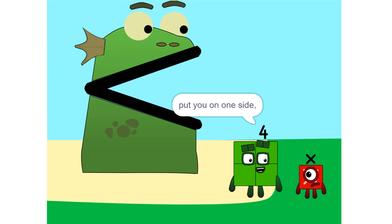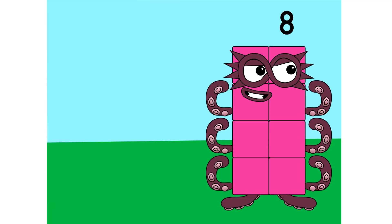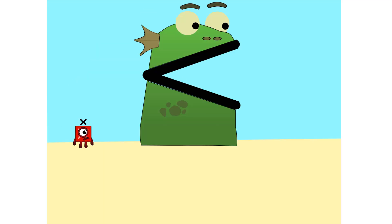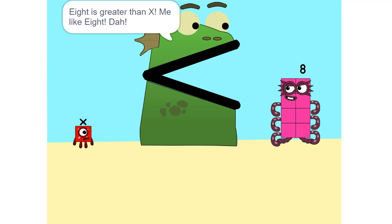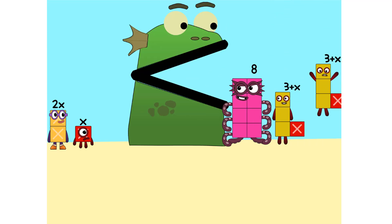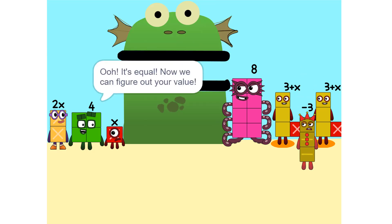Put you on one side, and take something else and put it on the other. It is greater than X. It's too heavy, so we add some more. 2 times x equals 2x. Ooh, it's equal now — we can figure out your value!